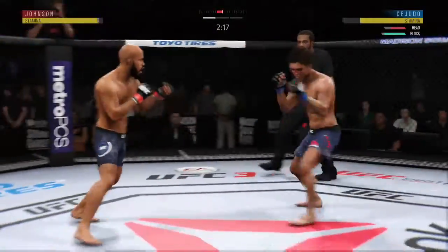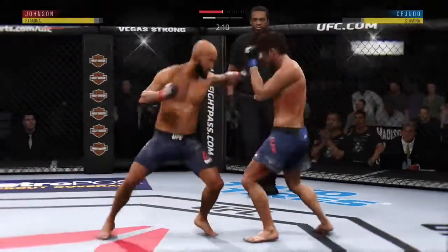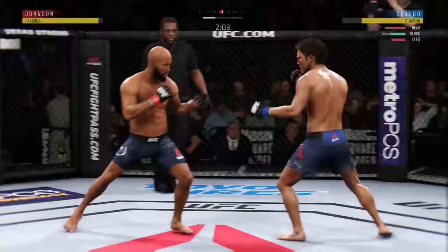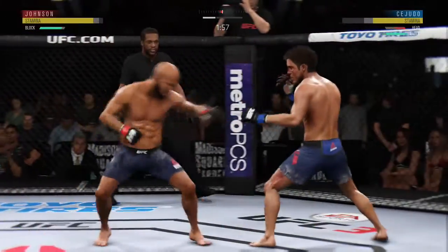He's down. Demetrius Mighty Mouse Johnson is really doing a great job of stuffing these takedowns. That's a nice leg kick right there. Countering with the jab here, blocked by Johnson.